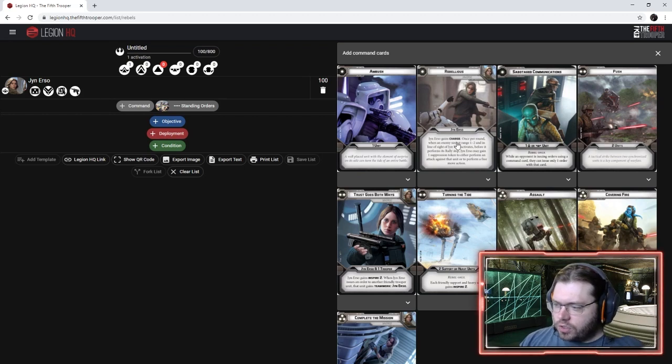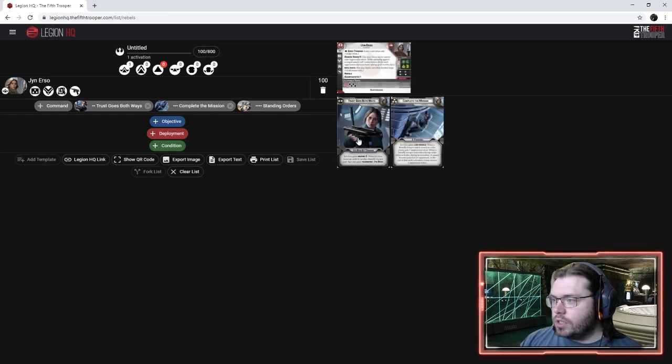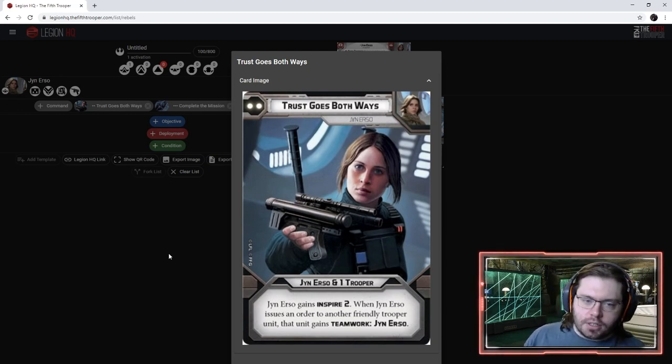Her one pip doesn't have a ton of synergy, but her two pip and three pip both have some super synergy. 'Trust Goes Both Ways' gives Jyn Inspire 2, and when Jyn issues orders to another friendly trooper unit, that unit gets Teamwork: Jyn Erso. Teamwork allows you to duplicate aims and dodges on characters that have teamwork together — so if Jyn takes an aim or Quick Thinking action, she duplicates those tokens on whoever has teamwork with her.